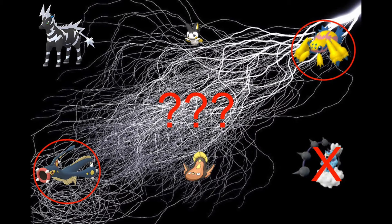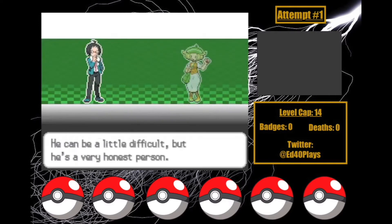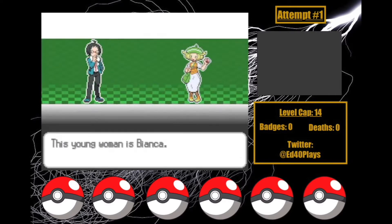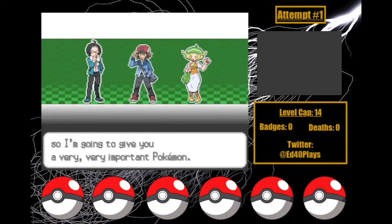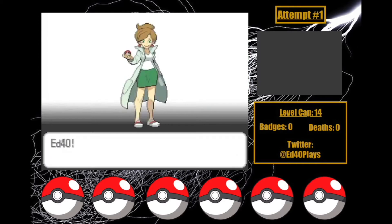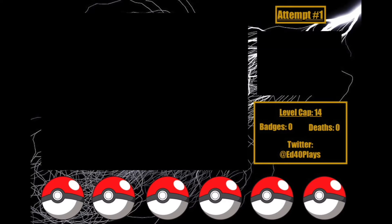Before we begin, here are the rules of the Nuzlocke: You can only catch the first Electric-type encounter in each area. I'm playing with Species Clause, so if I catch a Pokémon I can't catch another of that species even if the rules allow it. I can separately catch Pokémon for HM use, but I can't use them in battle. If a Pokémon faints, it counts as dead and can no longer be used. No items can be used in battle, except ones previously attached to a Pokémon. The battle mode must be on set. And finally, there's no leveling past the cap of a Gym Leader's Ace — if a Pokémon does this, it can no longer be used until the Gym is over.